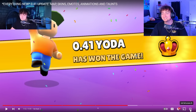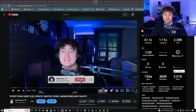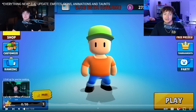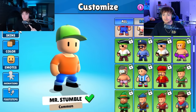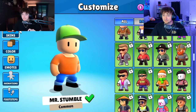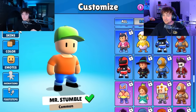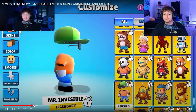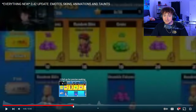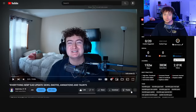We're only halfway through and I've already been recording for 30 minutes — this is going to be a long video. 0.42: looking at the brand new beta update. I look so tired in this one. Going through the pass: nothing exciting in common or uncommon. In epic we have the luchador — very nice. The Mr. Invisible skin — a lot of people still use that today.